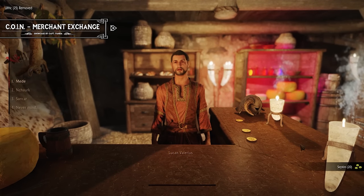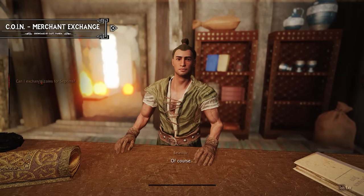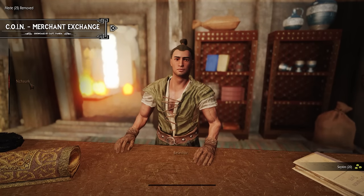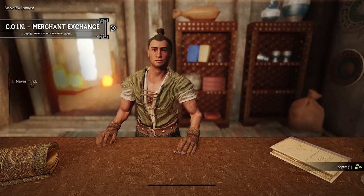To use the Merchant Exchange mod, simply visit a general goods store after collecting the ancient coins and speak to the trader about exchanging them for gold. It will then automatically convert the coins into Septims that correspond to their value. Overall, combining both mods creates a more challenging economy system that adds to the overall immersion of the game.